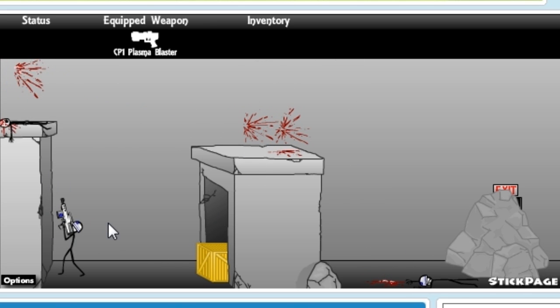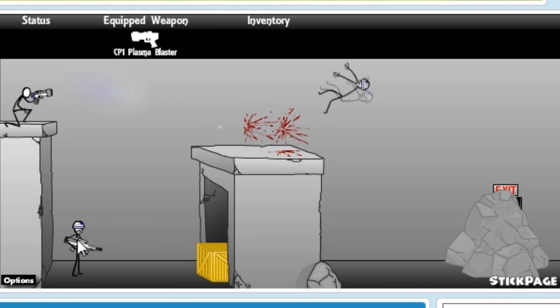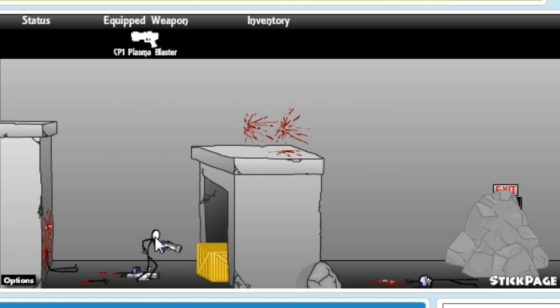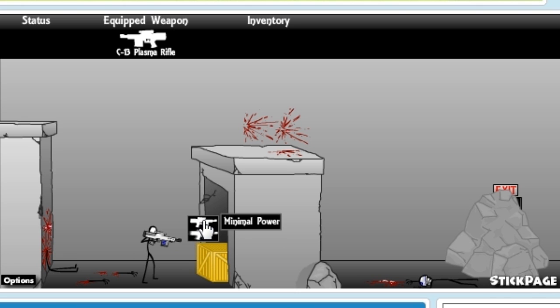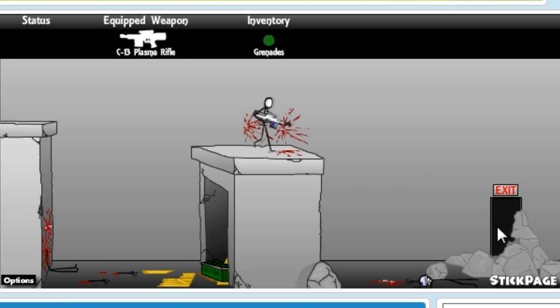Damn, come on now. All right, let's go with the charge blast, and then we have to kill this guy. Oh, fucking headshot! Upgrade — full power or minimal power, I'll do minimal power. Oh, grenades — nice! I didn't know what they were at first. A grenade would probably be better for that, and then let's head on straight to the exit. That wasn't too difficult.